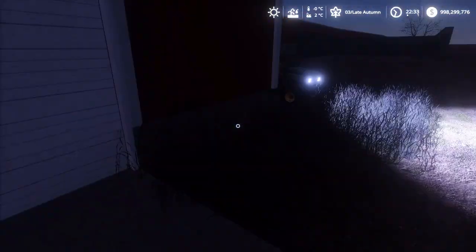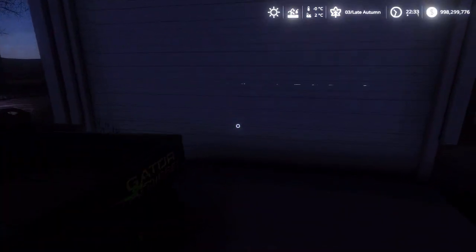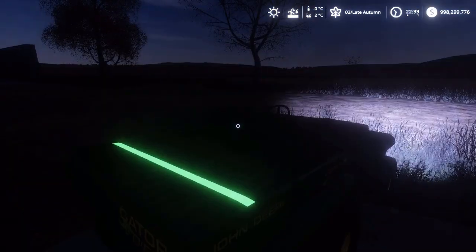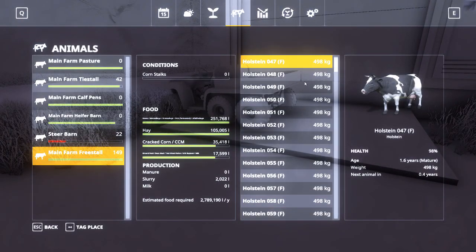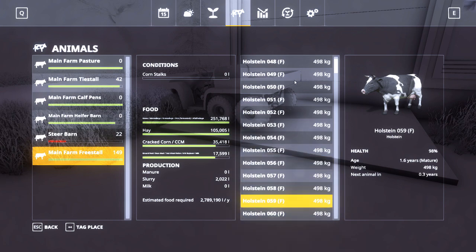When I set this up, I filled both these barns to maximum capacity, which means that if they were to give birth, we wouldn't get the calf. So we need to take the ones that are going to give birth almost immediately out and put them in the calving pens. The ones that are about to give birth — let's just grab a few examples.